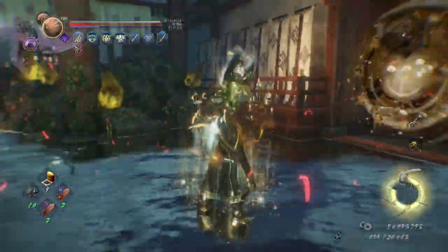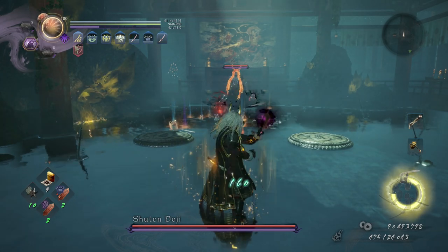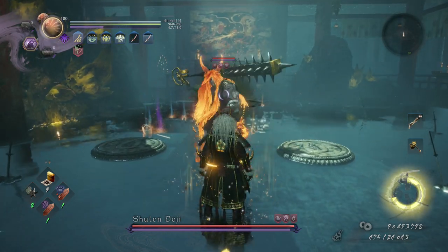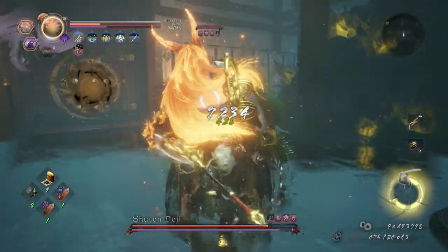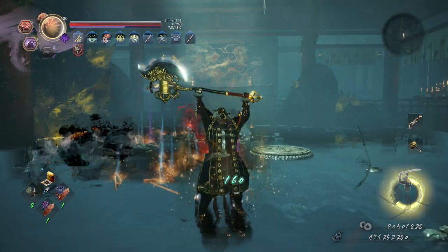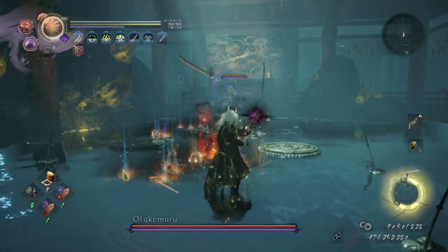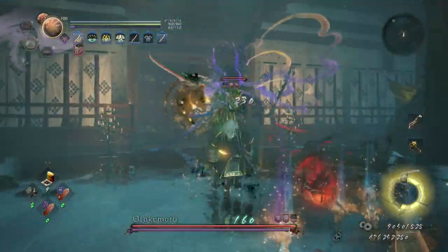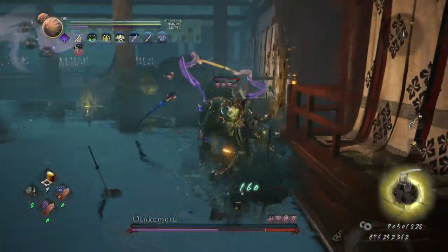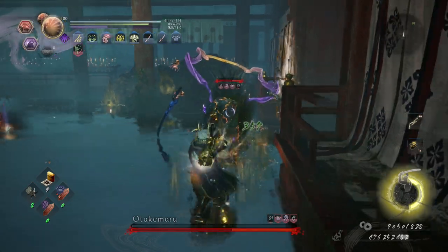If I can get lucky I can actually take him out with one Heaven and Earth because I just have to hit him in the back. Now the final guy — I need to let him spawn and use my Sloth talisman. There we go, hit him with that, let him start to attack, and now we're going to smash him — one Heaven and Earth, no problem.